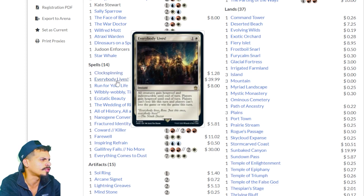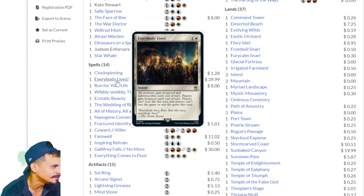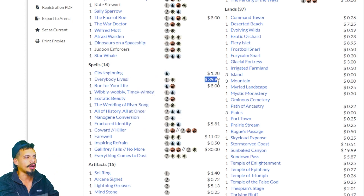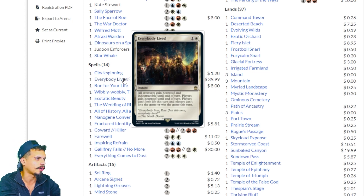Everybody Lives — all creatures gain hexproof and indestructible until end of turn. Players gain hexproof until end of turn. Players can't lose life this turn, and players can't lose the game or win the game this turn. Everything I said about this Commander deck not being good completely changed — this deck is good. This card is fantastic. This card is a staple in Commander. It's super strong. Just by itself it's worth purchasing this deck — it's currently listed at $40. This card will be in every single competitive white Commander deck. Fantastic card.